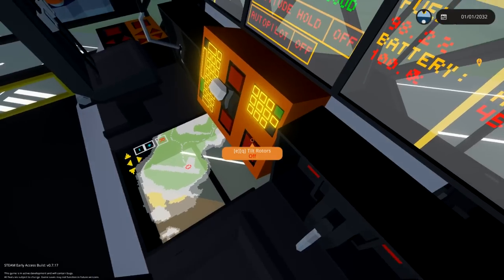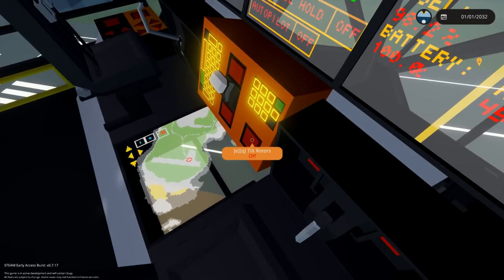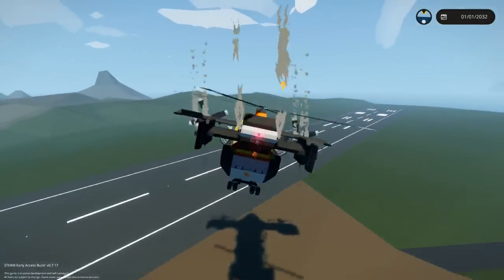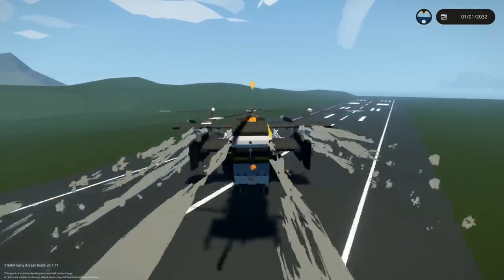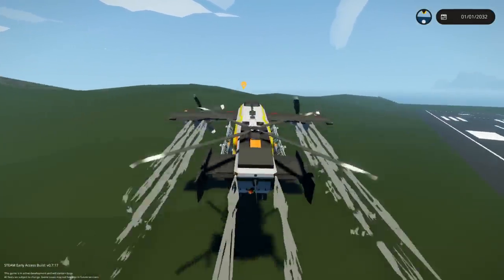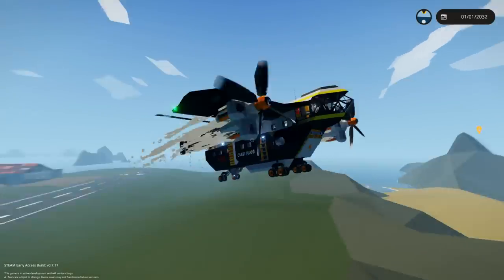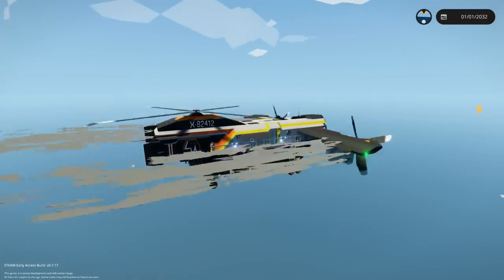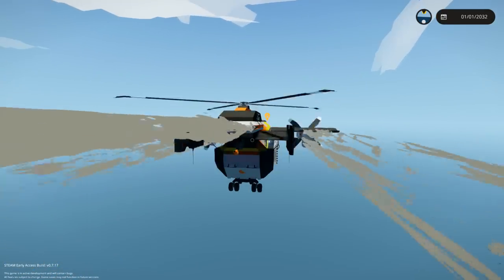We've got a toggle button right there, we've got prop pitch. Tilt rotors — there we go, that's it right there. Alright, do it. Huh! Whoa! Ha ha! Okay, we fell out of the sky a little bit, but we are flying forwards now. Amazing. So the front one tilts, and then the back one stays upwards. That's just awesome. That is pretty cool.